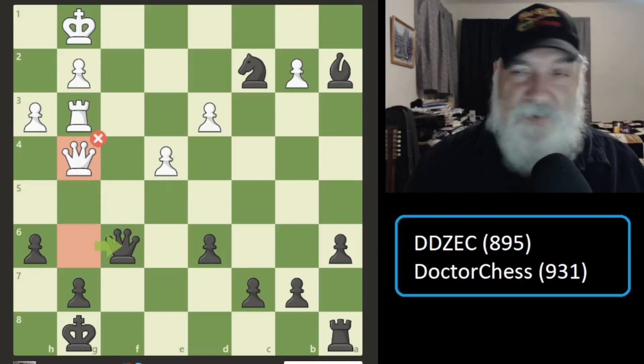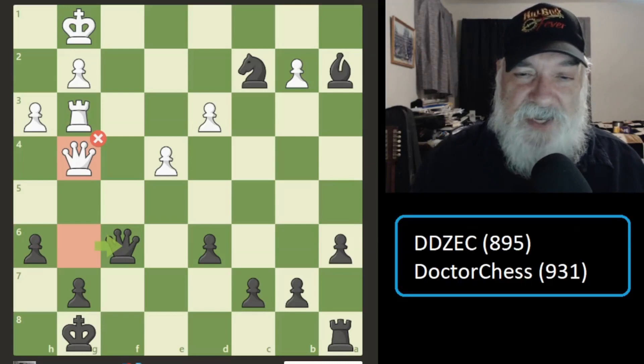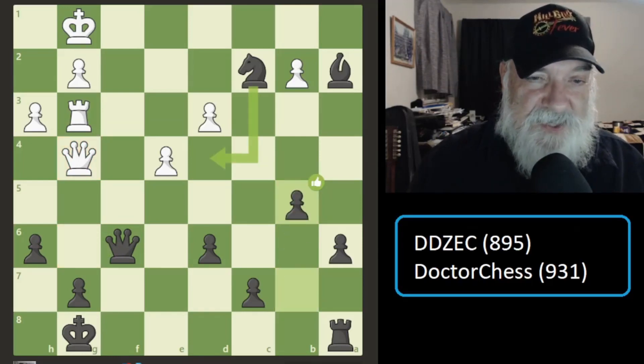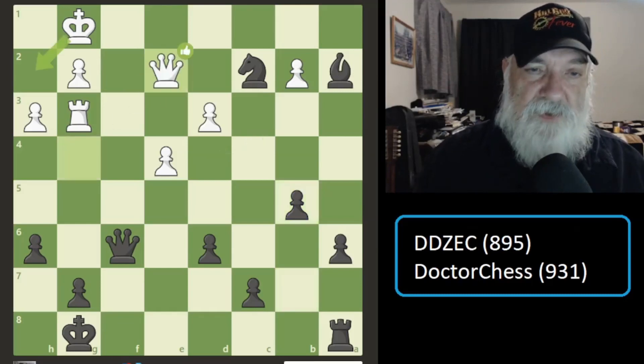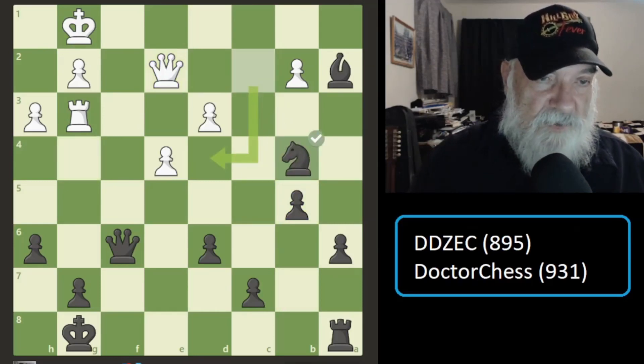He moved his queen out of the way and I breathed a sigh of relief, because that was a terrible mistake on my part — good grief. So I decided to start moving my pawns up and try to get another piece, get him to sacrifice one of his pieces for a pawn. He moves down to threaten my knight, I moved my knight over. The database thought I should have put it there — and you know what, I agree, I should have put it there.